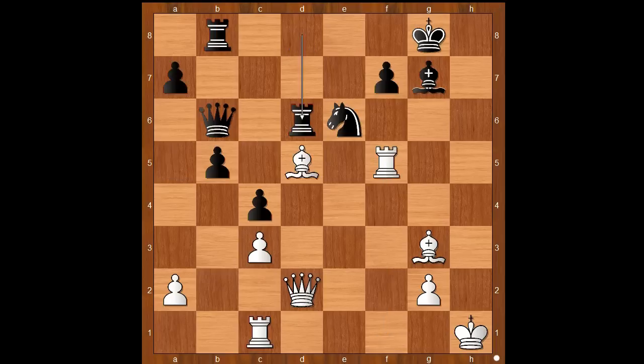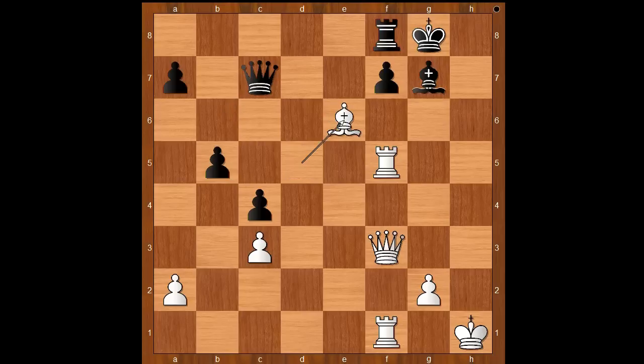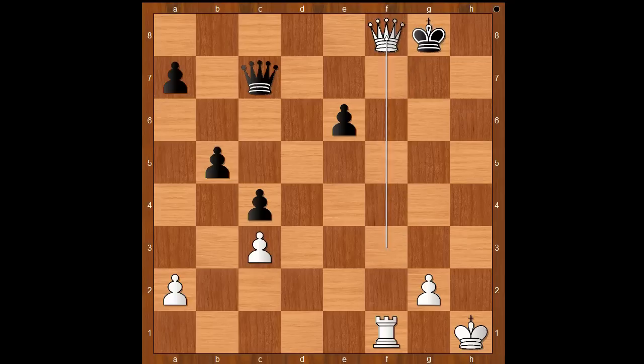Rook takes on d6 was played, bishop takes on d6, queen takes on d6, queen to e3, queen to b6, queen to f3 — the pressure is on the pawn on f7. More pressure on the pawn. Black to c7. If queen to c7 then bishop takes on e6, and after f takes on e6, rook takes rook check, bishop takes rook, queen takes bishop check. Back to our game.